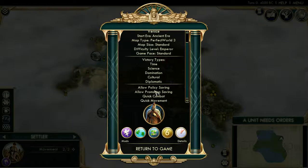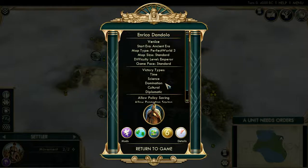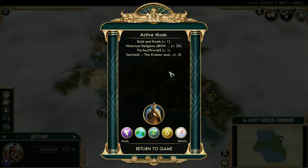All the victory types are enabled. I do have policy and promotion saving on, and that's pretty much standard, I think, for most settings. I do have some mods installed, and I'll tell you about them right now. Specifically, I have Bold and Brash, and then the Seinfeld Kramer artwork in the game. And then, of course, the historical relationships mod. None of that stuff changes the gameplay — this is the exact same game you're going to see in any other round of Civilization.